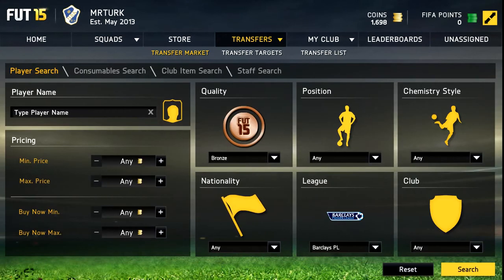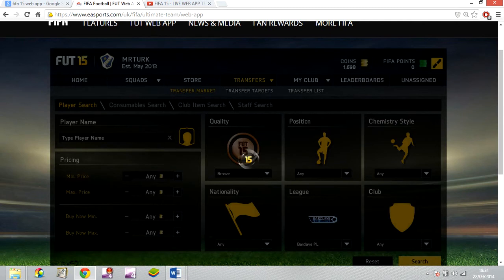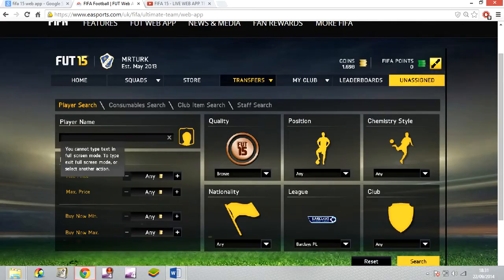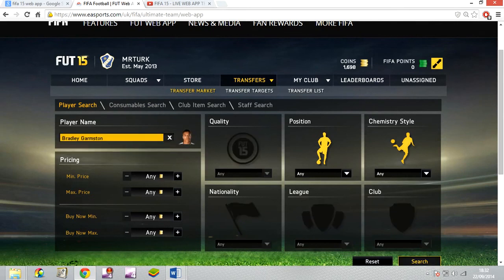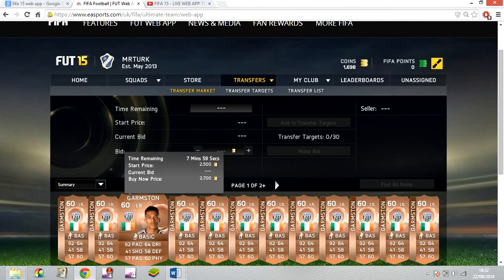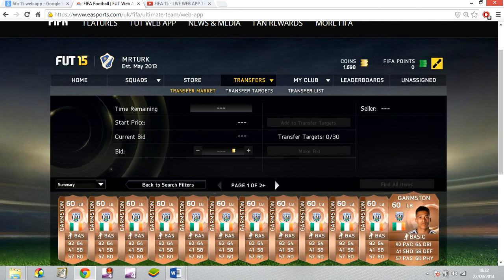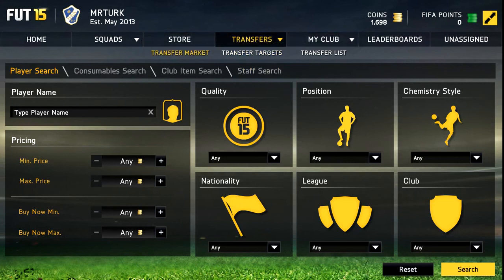Garmston — I'm just gonna see if I can find a player. Let me not full-screen it. There he is, Garmston. I'm gonna type him in — there's a deal, there he is. I'm gonna see how many there are on the market — quite a lot. 2.5k and there's a 2.5k bid. Not the best example, but you guys get the idea. That's that done.